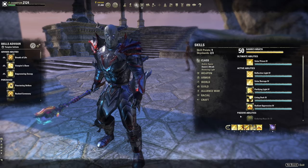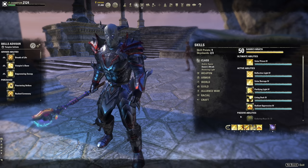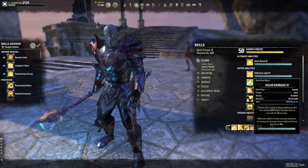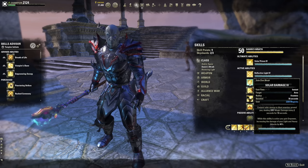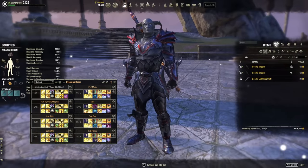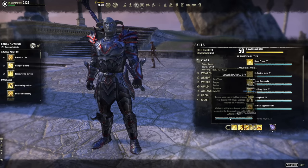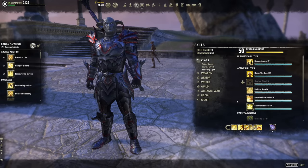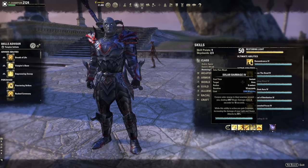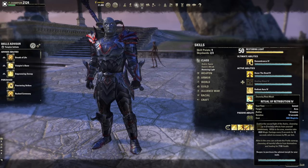The flex slot is where I've tested many options on parse dummies, vet trials, and dungeons. Best all-around is Solar Barrage — 10-second duration, cheap, does AoE damage, but the real reason is the Empower buff increasing your light and heavy attacks by 40% while maintained. Another advantage is it doesn't require a target, so you can pre-buff before entering combat.